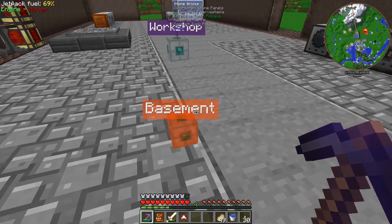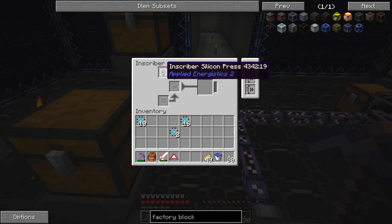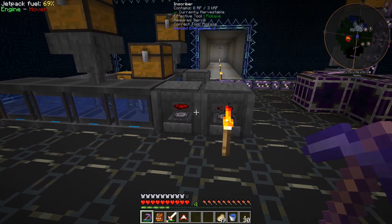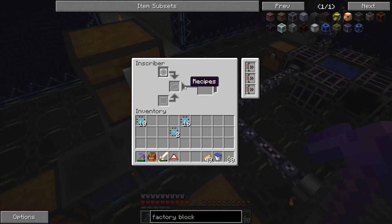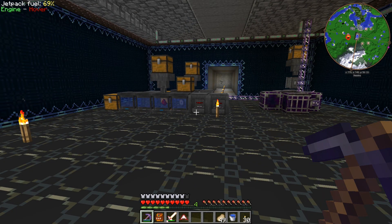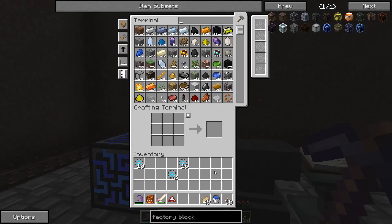I got tired of doing all those processors by hand, because you put in the gold and you gotta let them process through - we only put in one inscriber here and it's just taking forever. Then we gotta do the same thing with silicon. I have all this extra silicon that I've turned into printed silicon. I did add a second inscriber for turning the components into full processors, but I never added another one for the silicon side - we could only support one inscriber. I just didn't want to do too many things without you guys.